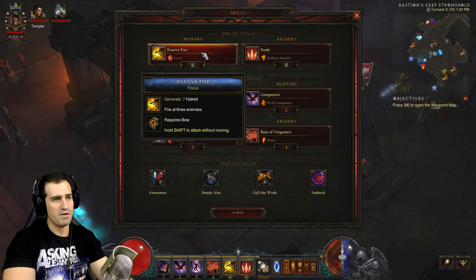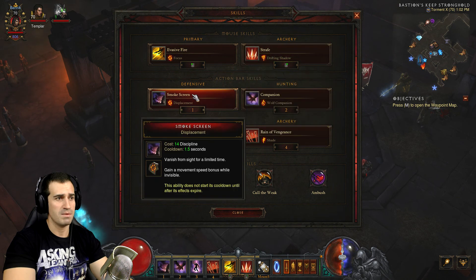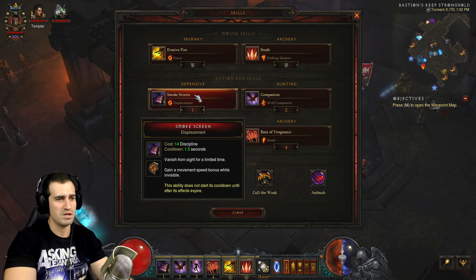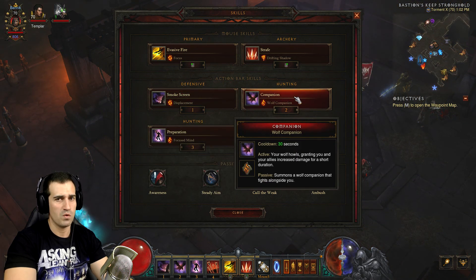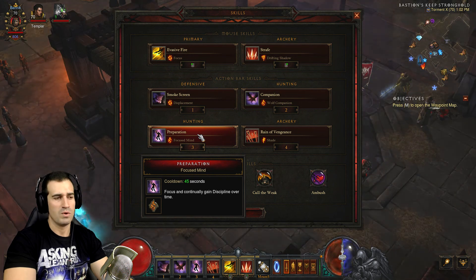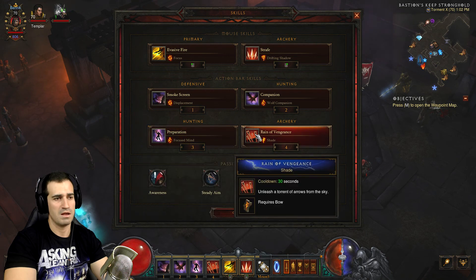For skills we've got Evasive Fire for Hatred regen, Strafe for that constant damage with Drifting Shadow — key note here: Drifting Shadow gives Lightning damage. Smokescreen Displacement for mobility and getting out of hairy situations. Companion with Wolf for extra damage. Preparation for a bit of extra Discipline, because unlike Unhallowed Essence your Discipline is not unlimited, so if you use Smokescreen often you will run out.